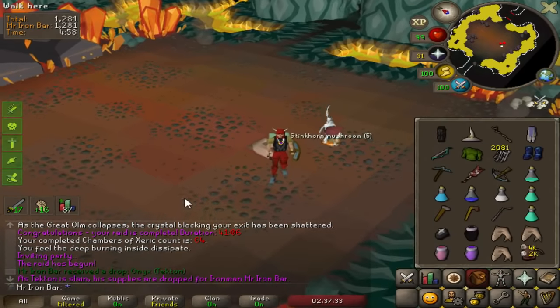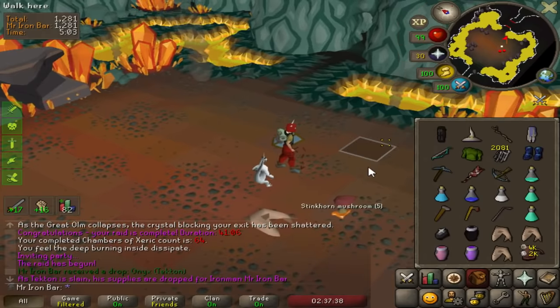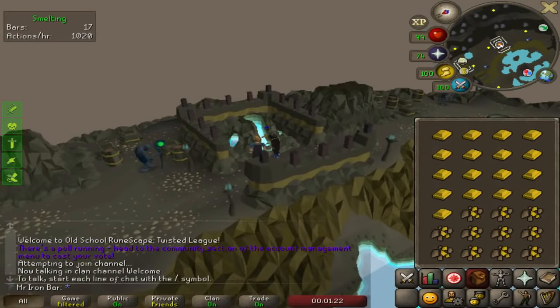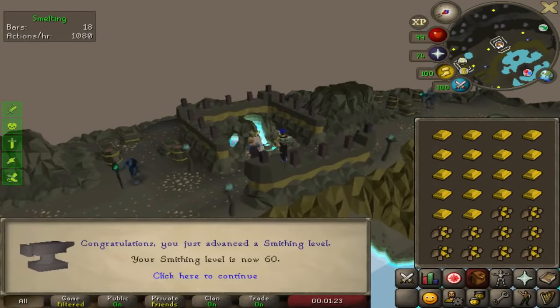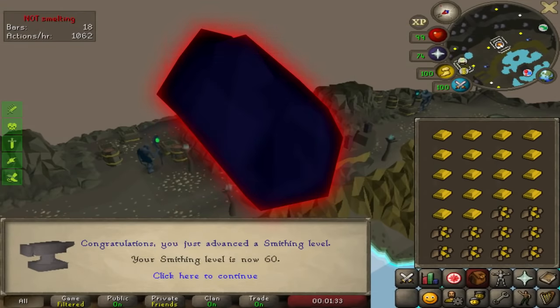The regen bracelet — hell yeah man, that's sick! I gotta keep doing more though, because if I can get another onyx I can make a fury. But yeah, we'll try to make sure we do every raid with Tecton in it. Now comes the ultimate question: which item shall I make with the first onyx that I got?